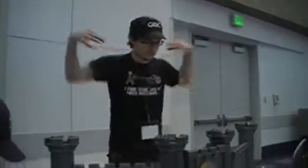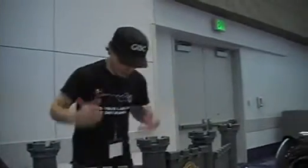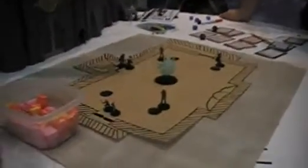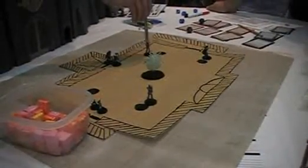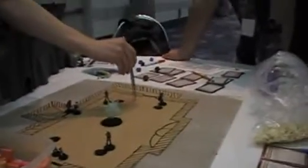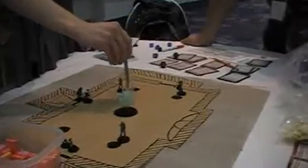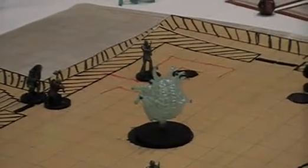You hit them with lightning and as you do so, the lightning covers their body and it conducts and it channels into the floor and the entire area around them begins to just light up with electricity. Good plan. That's what I'm doing. How about the plans? And what's happening right now is the floor is electrifying and there's these big walls of lightning just shooting up into the ceiling.